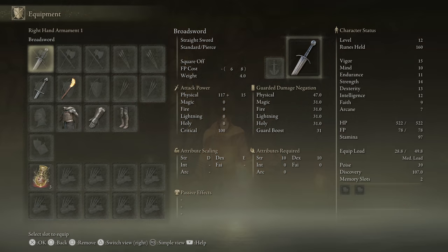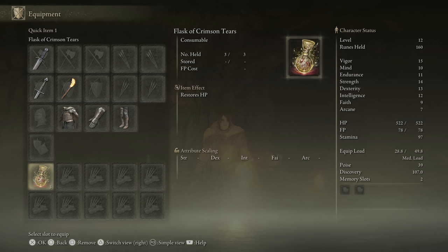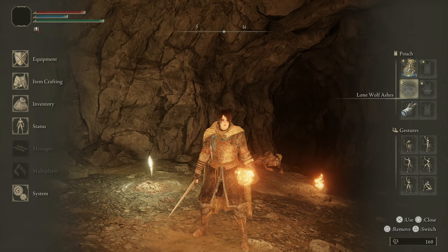As for equipment, currently we have the Broadsword and the Longsword — we are going to be power stancing a bit. We also have Torrent. Still have the Vagabond armor set without the helm. Right now all I have is the Flask of Crimson Tears on my hotbar. On my pouch: Flask of Cerulean Tears, Lone Wolf Ashes, and the Spectral Steed Whistle.